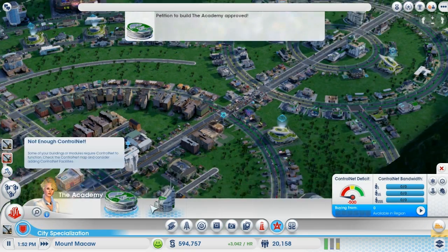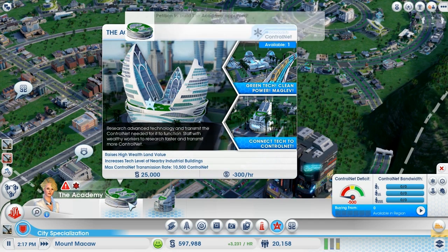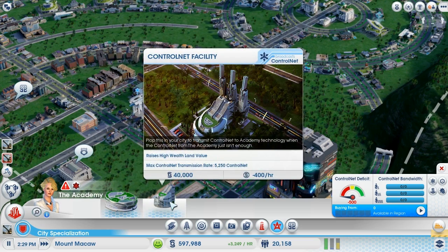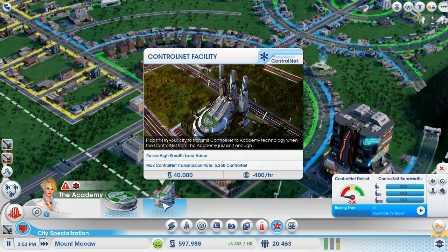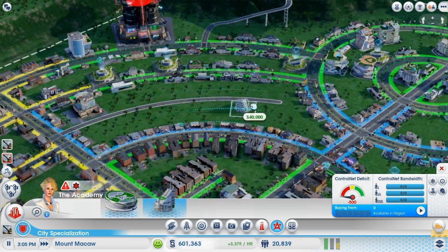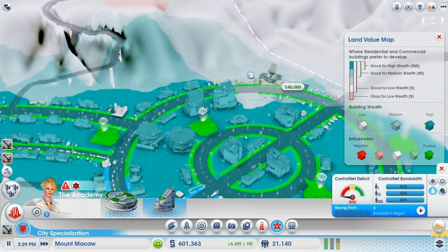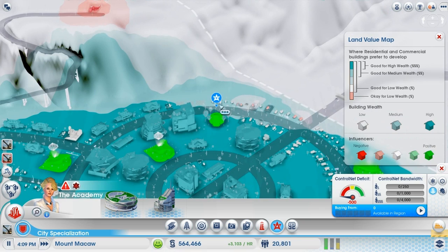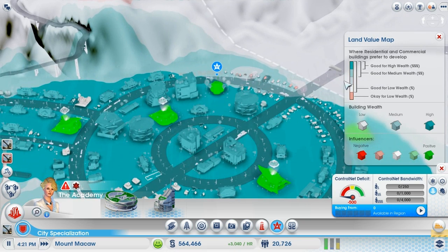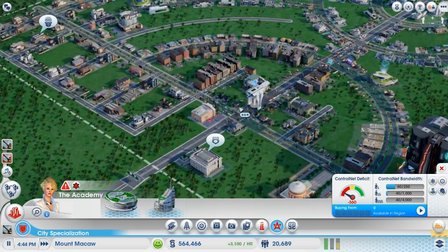Not enough control net — I know. Do I need an academy? I don't think so; I think I can go straight for the control net facility. This improves high wealth land value. Let's see where land value isn't the best — over in this area. One house has changed; hopefully a couple more will follow. Now we'll be able to get more control net and then get a maglev system up and running.